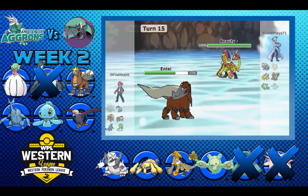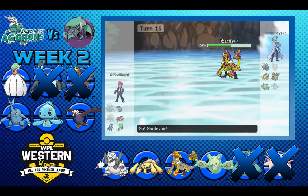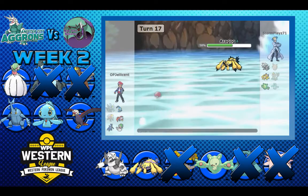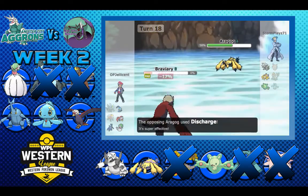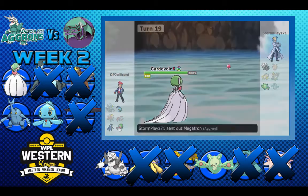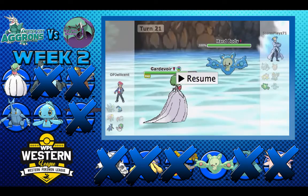Honestly he made the right play by switching because Kommo-o could get burned. I go for Sacred Fire hoping to burn because if he starts Dragon Dancing that could be a problem, but he just goes straight for Earthquake and knocks me out. It's looking pretty even but he does sack this thing off — it really can't Dragon Dance sweep with Gardevoir around. I make a questionable play by going out into Braviary. He clicks Discharge so I go right back into Gardevoir. I'm able to Hyper Voice it and then out comes his next Pokemon — at this point Tail Glow Manaphy pretty much just won the game.